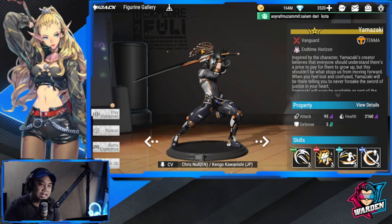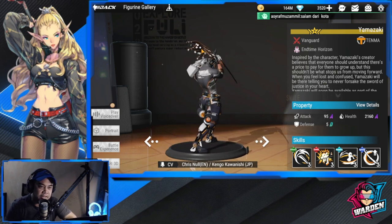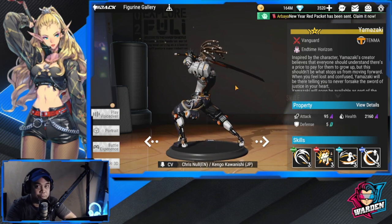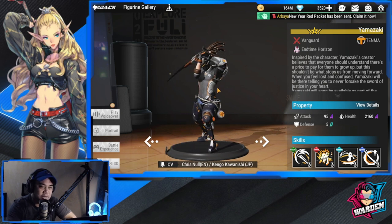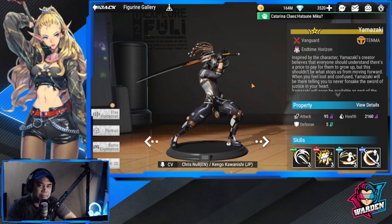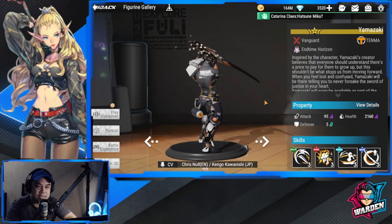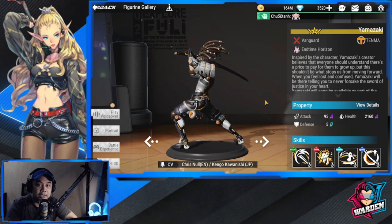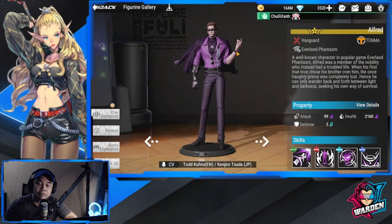Next up for vanguard is Yamazaki. This guy intrigues me a bit. I haven't had time to build him — I'm guilty of sacrificing copies of him for other figures, so I haven't really played him much. I'd like to build him eventually. I'm actually interested in his ability to deal damage to the backline, so I think Yamazaki is worth building, but for now I'm reserving my opinion on him.